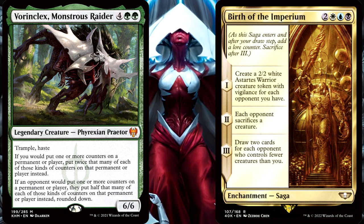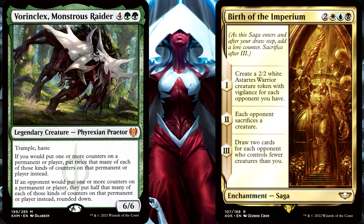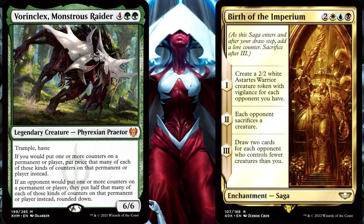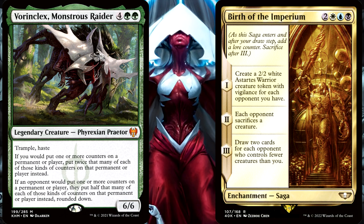So, would your Chapter 1 ability actually trigger if it's getting 0 lore counters? Sadly, it will not. The enemy Vorinclex will stop a planeswalker from gaining loyalty counters being put on them, but it will not stop the loyalty ability from being activated. But in the case of a saga, Vorinclex will actually stop the saga from getting its counter and from triggering their abilities, because it's the actual act of them gaining a lore counter and the game checking that number of counters against the chapter number that causes their triggered abilities to happen.